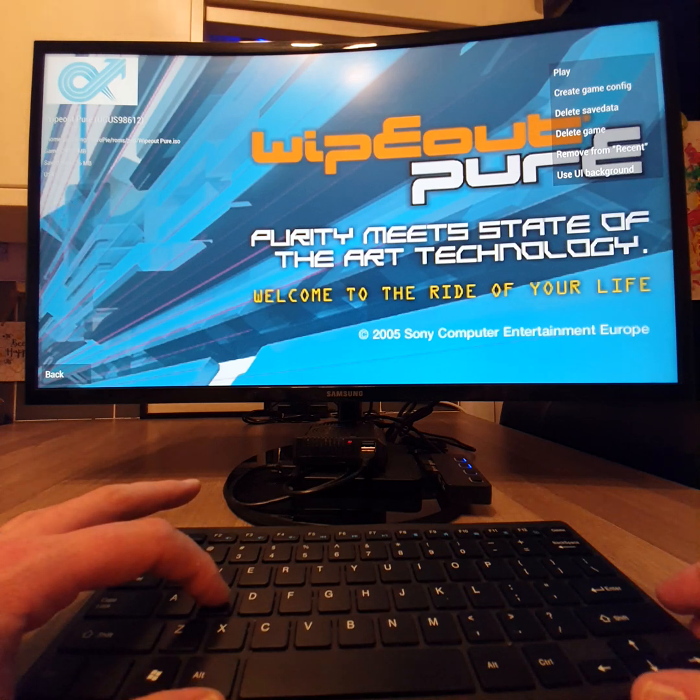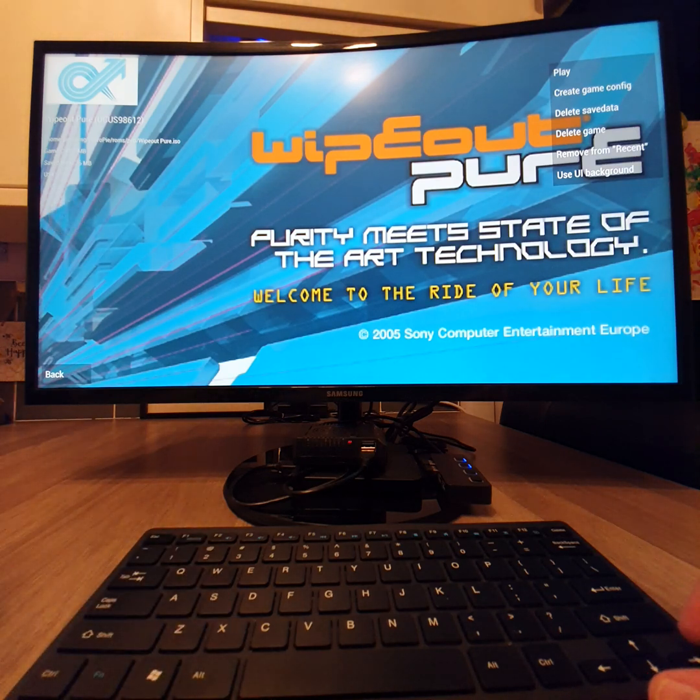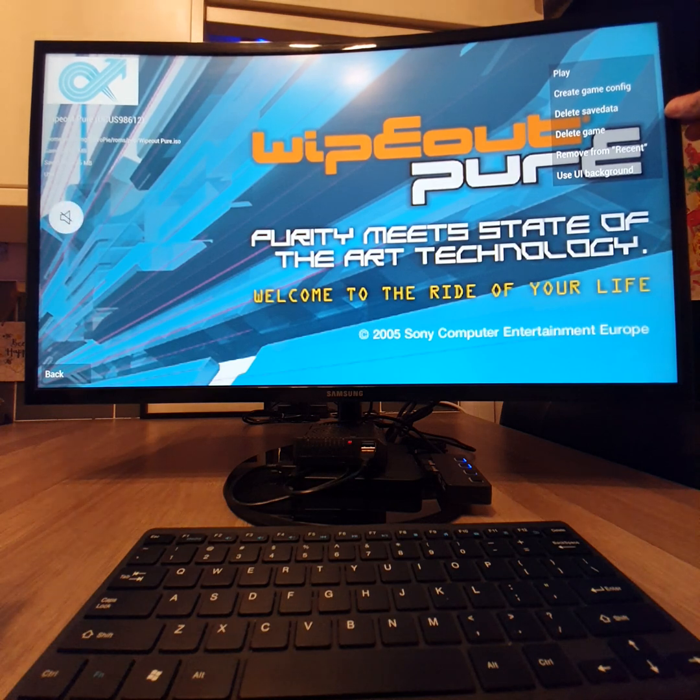Press S Sierra to bring this up, and then from here — this is the vital point — it will have 'restore default control configuration' right here. Click on that and it will go back to the default settings, and then you will be able to control the game again.